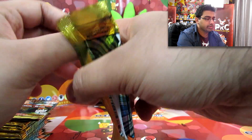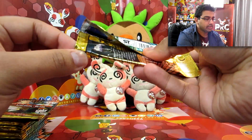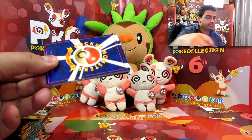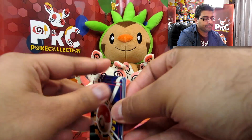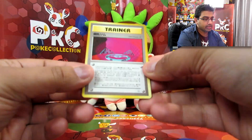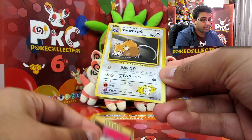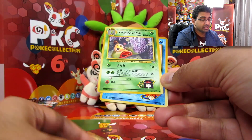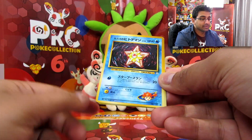I can probably get away with it. So if I remember correctly, the holos are always the first ones — put that on the back. I don't remember the names on some of these, I'm just going to go through them. Raticate. Weepinbell. Horsea. Staryu.